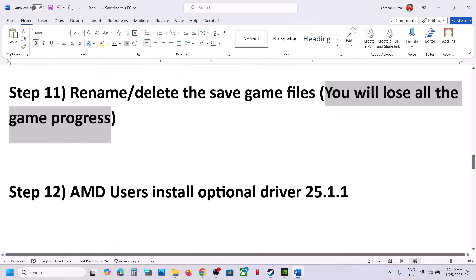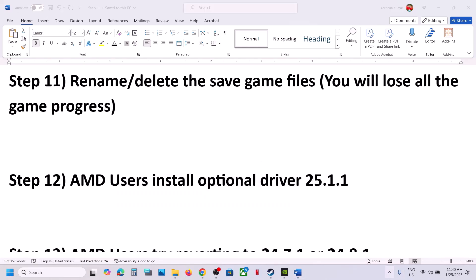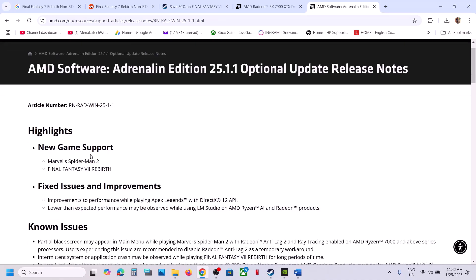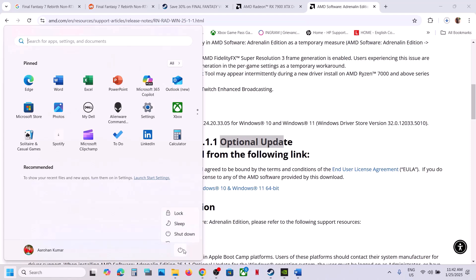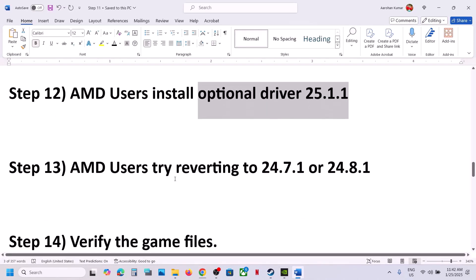The next step for AMD users is to install the optional driver 25.1.1, which has worked for many players. In Google, search for 'AMD optional driver 25.1.1' and go to the AMD website. You can see new game support for Final Fantasy 7 Rebirth and AMD Software 25.1.1 listed as an optional update. Click on it, run the EXE file, install it, restart your computer, and then launch the game.